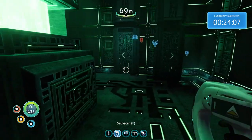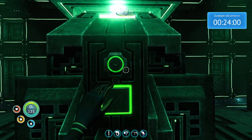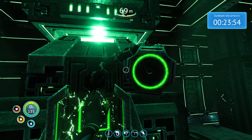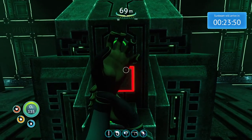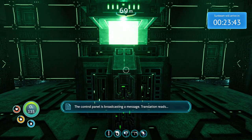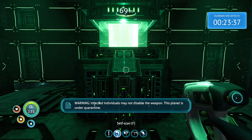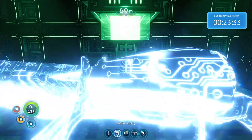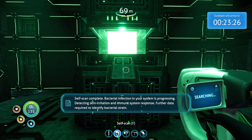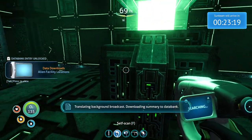Let's do this. Nope - wait. The control panel is broadcasting a message. Translation reads: Warning - infected individuals may not disable the weapon. This planet is under quarantine. Scan complete - bacterial infection in your system is progressing. Detecting skin irritation and immune system response. Further data required to identify the bacterial strain. Translating background broadcast - downloading summary to databank.